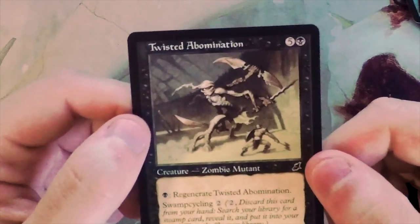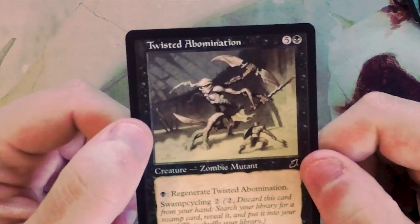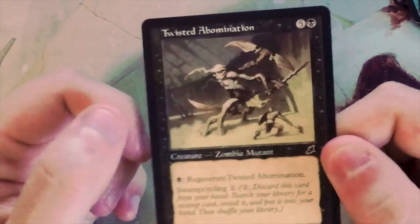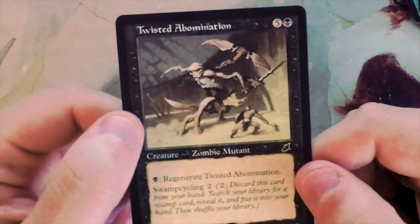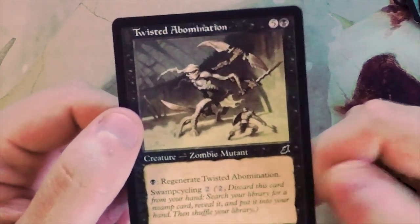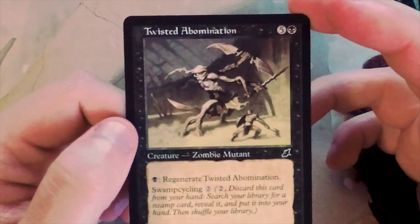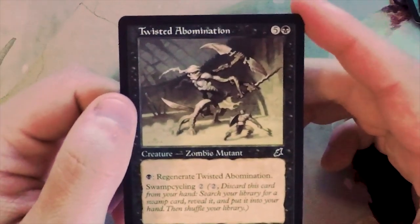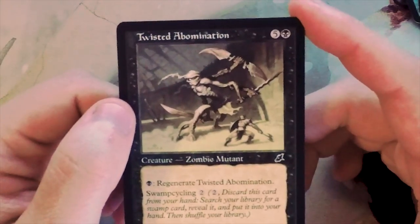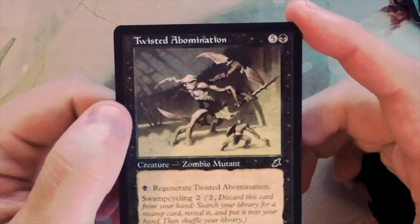So that puts me with Twisted Abomination as my first pick. This card is fantastic - some of you may think I'm overrating it, but I genuinely am not. It will win games very quickly, it's difficult to get rid of, and if you can't play it you can swamp cycle it. It's easy to get multiple copies since it's a common. Let me know in the comments if you disagree, make sure to like, comment, and subscribe. Until the next episode, I'll see you later!